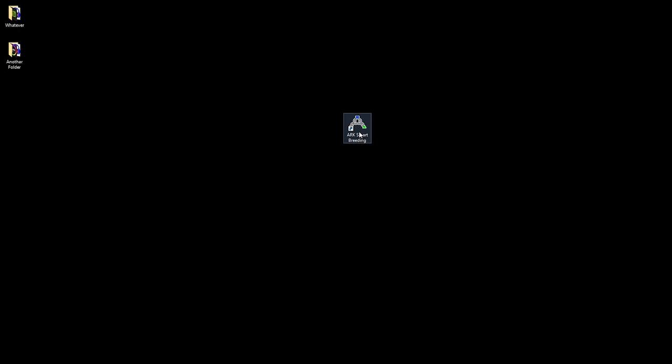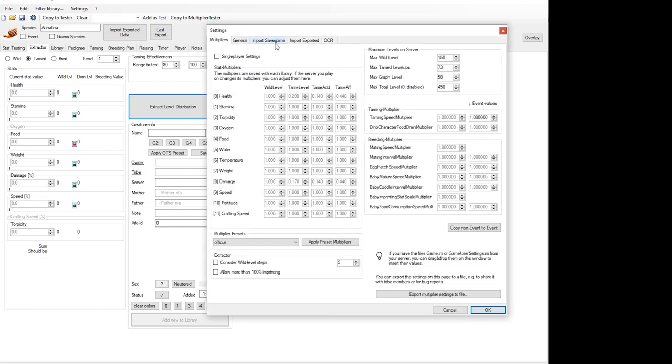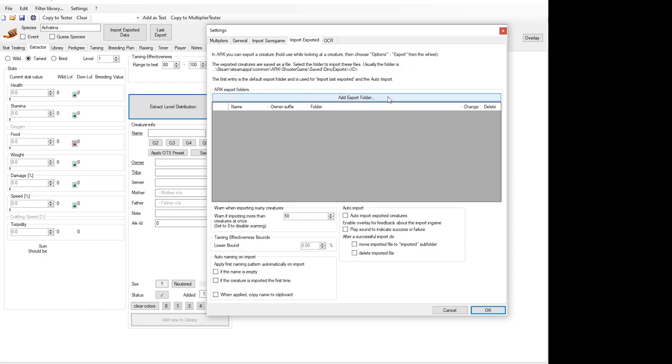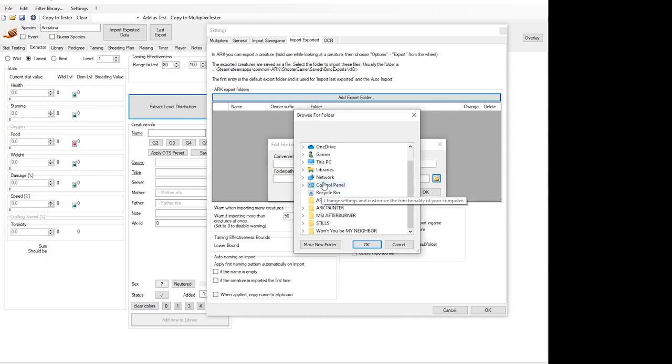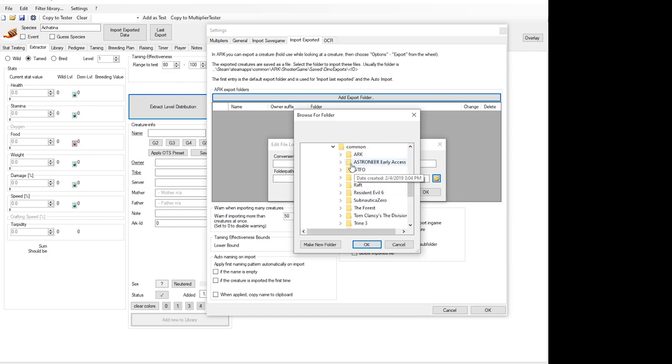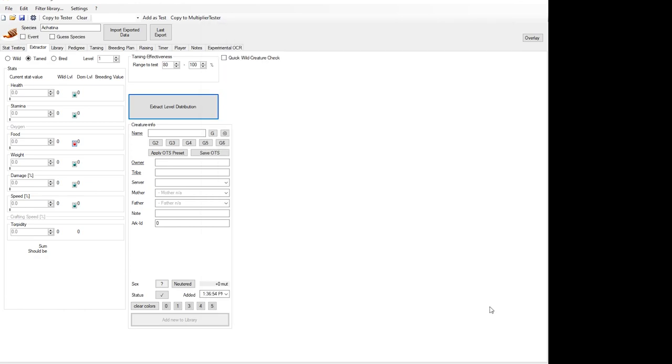Once the app is open, this next bit is extremely important. Go up to the top where it says Settings, click on it, and go to the tab that says 'Import Exported'. Click 'Add Export Folder' and then the little folder icon. Navigate to where you have ARK downloaded: go to This PC, then your drive, then Steam Library, then Common, then ARK, then Shooter Game, then Saved, then Dino Exports. Click on that folder and hit OK. This is a very important step and you must do this for the app to work.